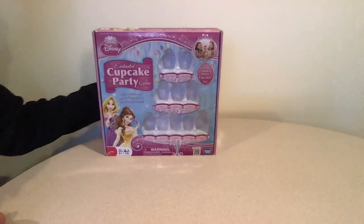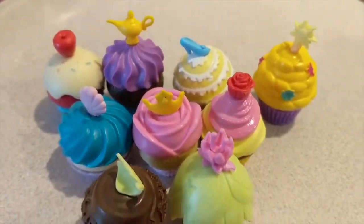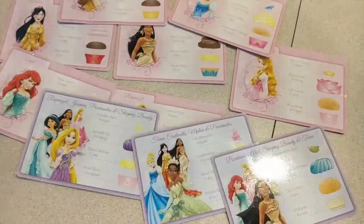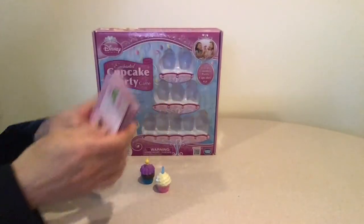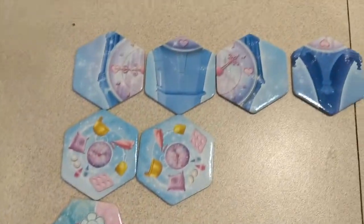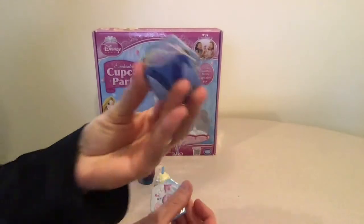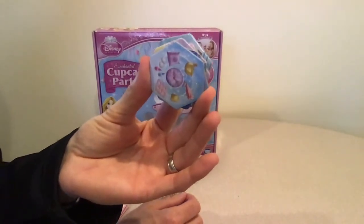The game comes with 40 cupcake parts that combine to make 10 different cupcakes shown on the 10 recipe cards. The cards are all different and have two sides — pink and purple — and it doesn't matter which side you use as long as all players use the same color. There are also 15 game tiles: most have cupcake parts, one is a 'pick any piece' wild tile, four are clock tiles that can end the game, and two are mix-it-up tiles that can prolong the game.